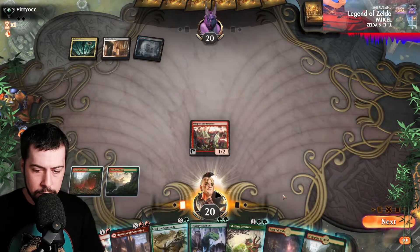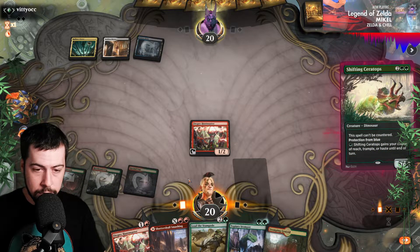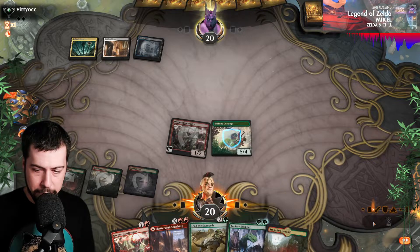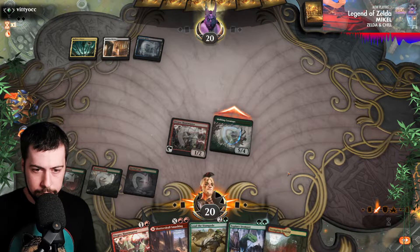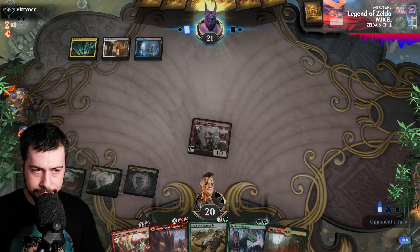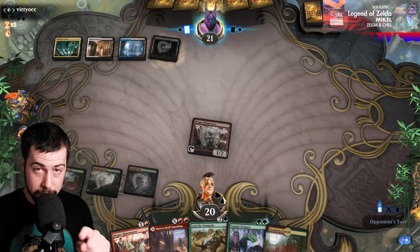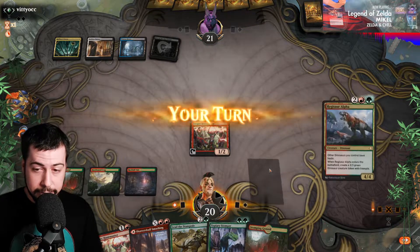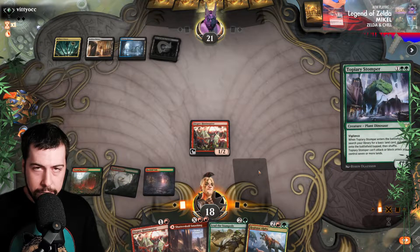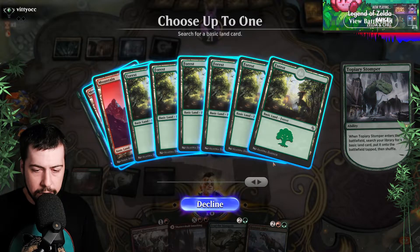Shifting would be pretty nice. He's dead — Fatal Push, something bad. Okay, well — hasty Shifting, I'll try for it. The Thingamajig — instant speed exile target monocolored permanent. Noxious — man, this is going to be painful. Well, if they get rid of Huntmaster, we can still go with the second one next turn plus Topiary Stomper. I don't feel safe going Regisaur Alpha, that's for sure. Try for the good old Topiary.